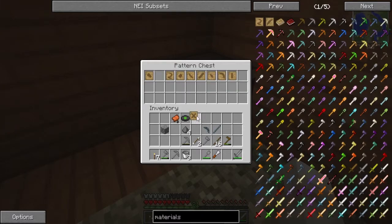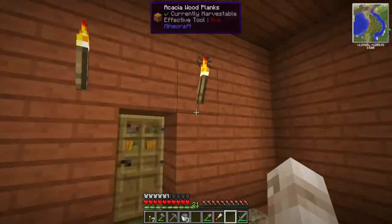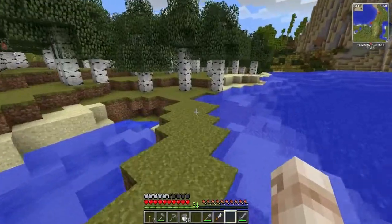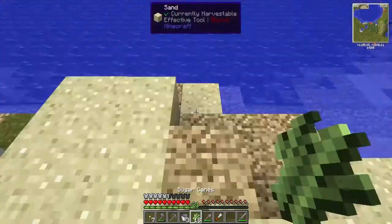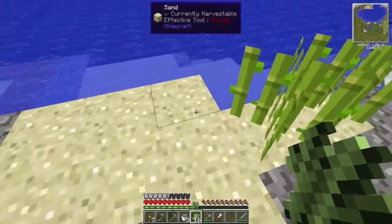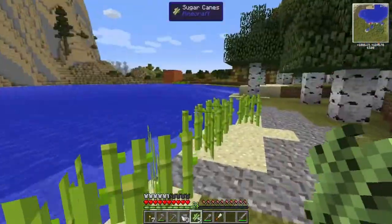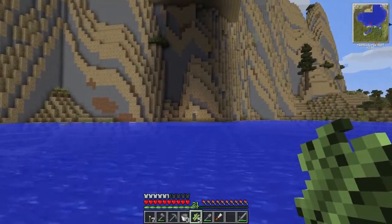We're probably going to need the tool binding pattern. There's some sugar canes - we'll take the existing paper in case we need more than one. We're going to plant some of these sugar canes now. There's an area of sand near this birchwood forest, so we'll plant the sugar canes down here - they have to be on sand next to water. There we go - so here is our supply of paper.